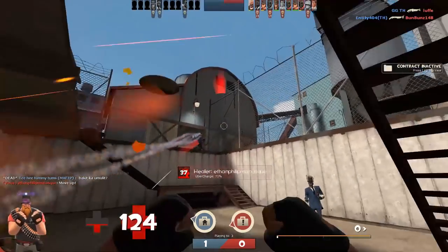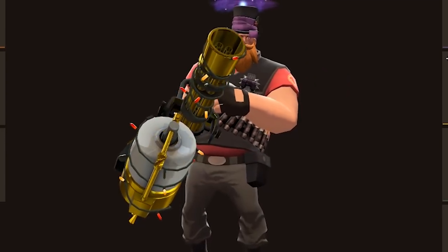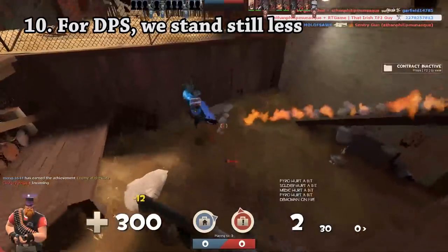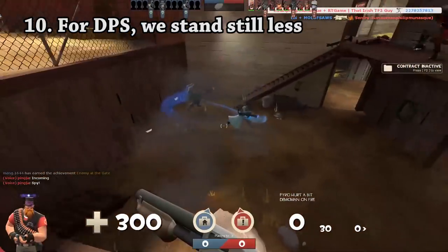If you're feeling particularly brave, you can try a more offensive playstyle. Unequip your Sandvich and replace it with the default shotgun. This will let you move at high speeds as Heavy, while dealing far more damage than that of a ham sandwich.